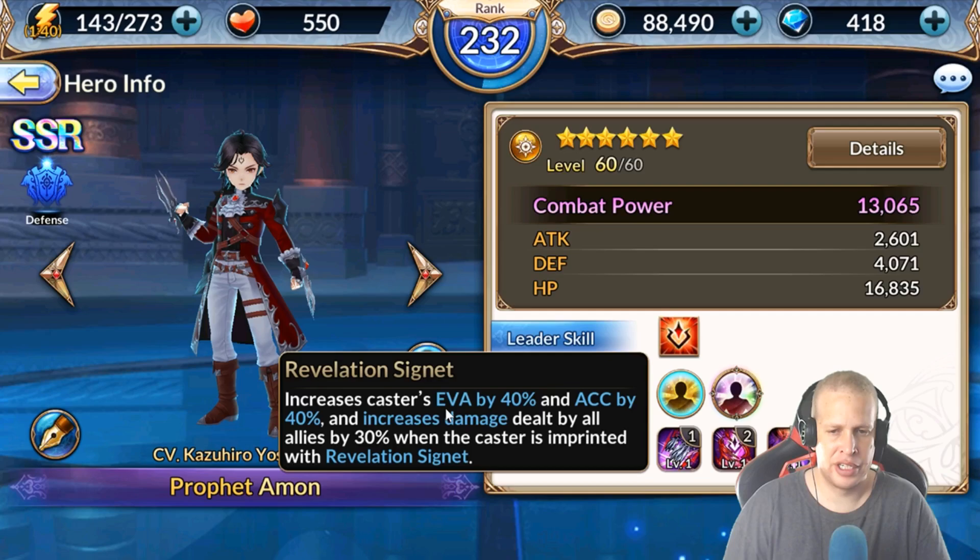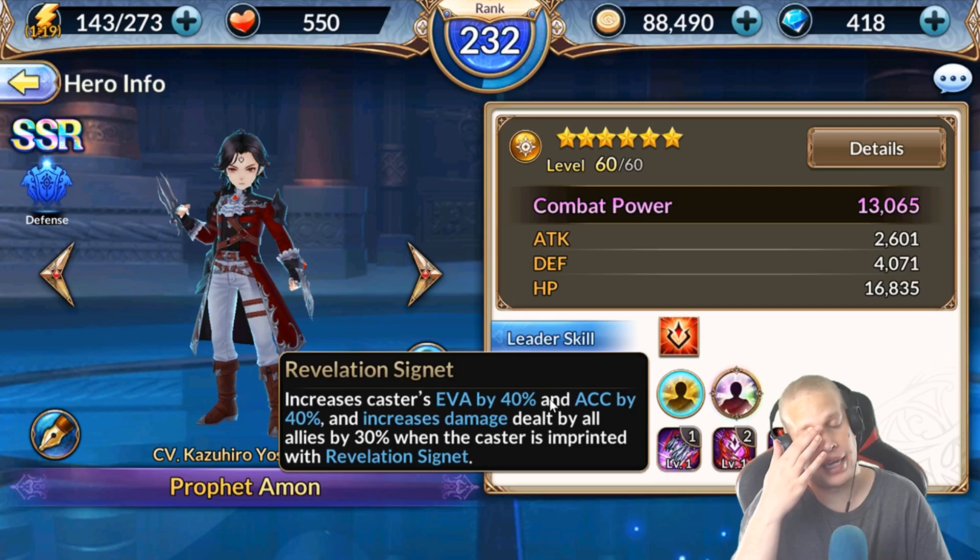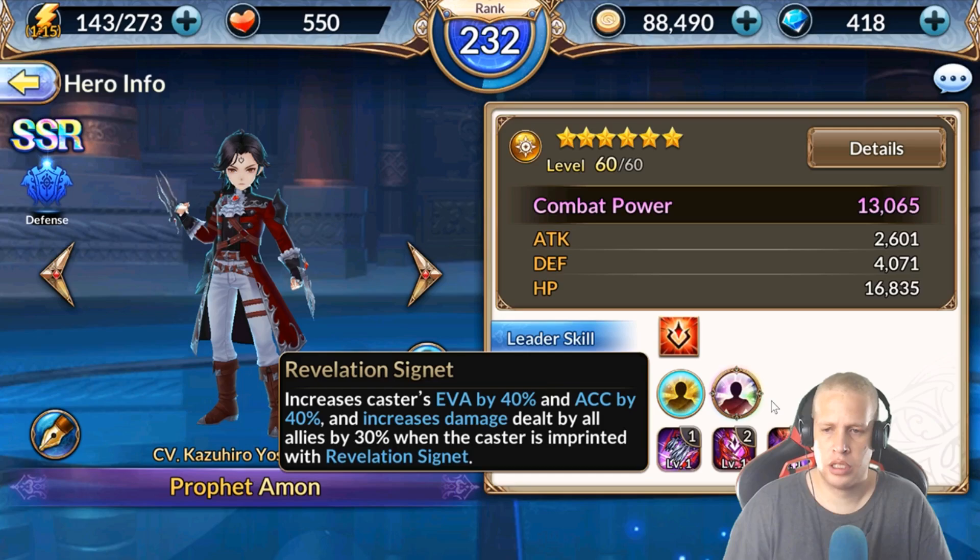On his passive — Revelation Signet, by the way, not his one — it increases the caster's evasion by 40%, inaccuracy by 40%, and increases damage dealt by all allies by 30% when the caster is imprinted with Revelation Signet. So pretty much this is a group buff for 30% damage and a self buff for evasion and inaccuracy at 40% — that's pretty gnarly.